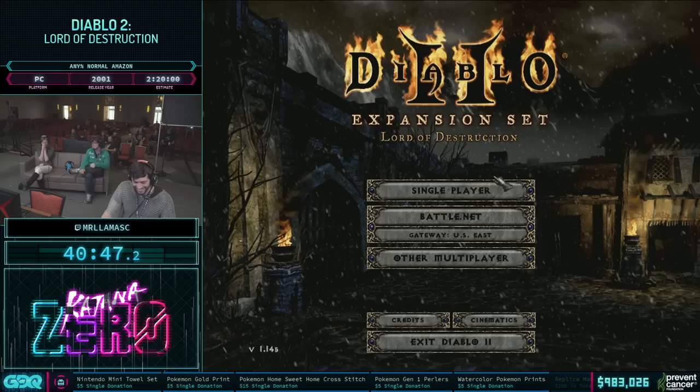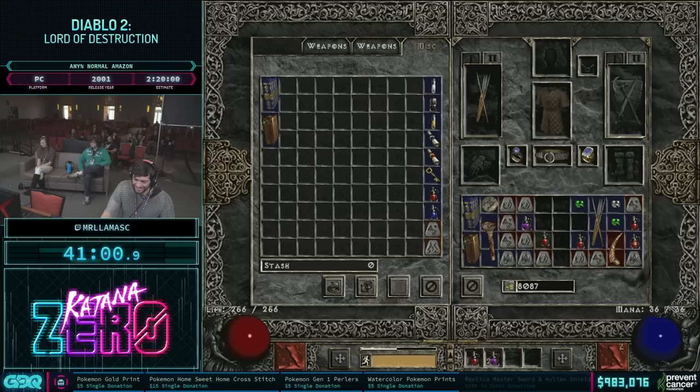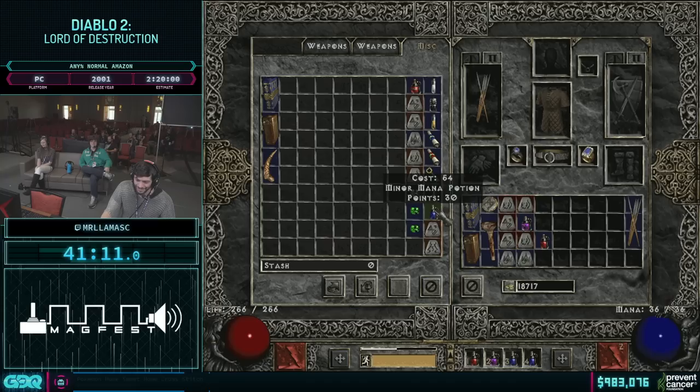Wow. Well, this is fun. How are you guys doing? Have a nice chat. I'm thinking all those experience shrines messed up your RNG. Yeah, it probably did. This is not good. We have $10 from Winky Potamus: 'It's a pleasure to watch my favorite streamer absolutely crushing Diablo for a good cause. Mr. Llama is such a great person and amazing runner.' Wow, thank you very much.